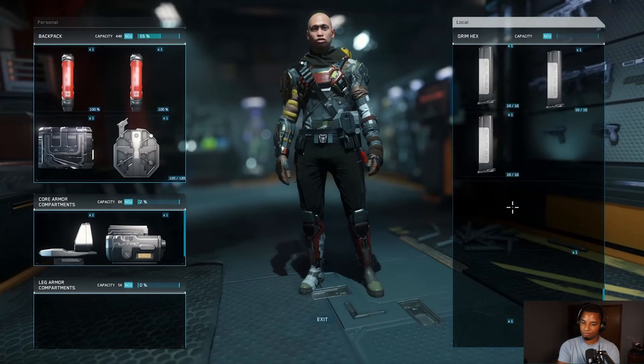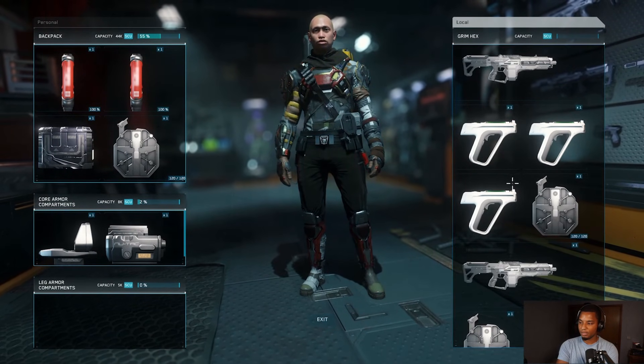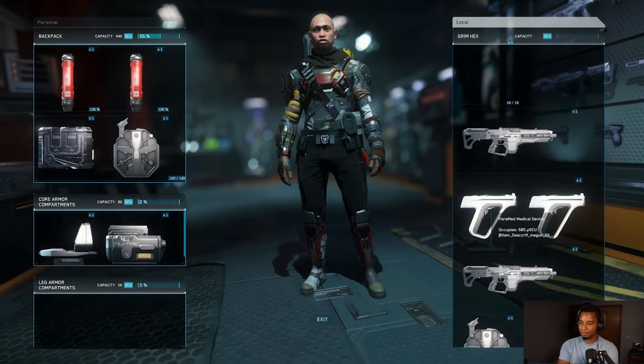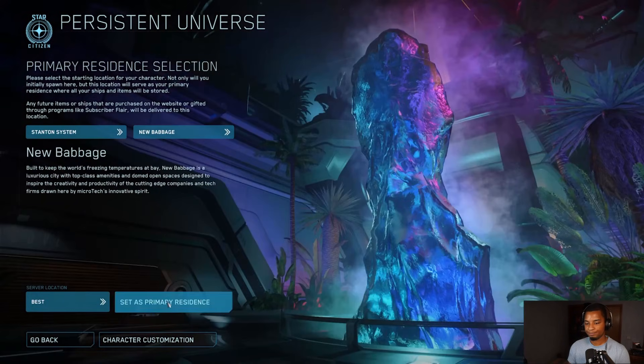When you open your inventory — press I or go through the first-person view — you'll see all the gear on your character, and then another window on the other side showing all of your local inventory. That's going to make you consider what you're going to take with you from this location, and introduces the concept of 'I want certain things in these locations, so I have to physically go there to put them there.' Another key aspect: the first time you sign in, you set your home location. That home residence becomes your default regeneration point — the nearest hospital — and your default home location for all your gear, equipment, subscriber flares, and vehicles.